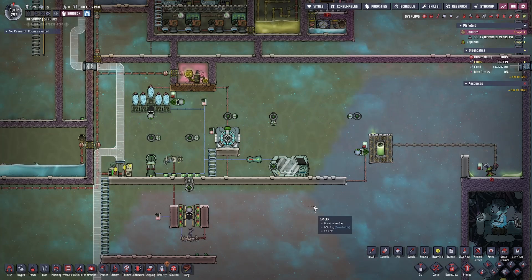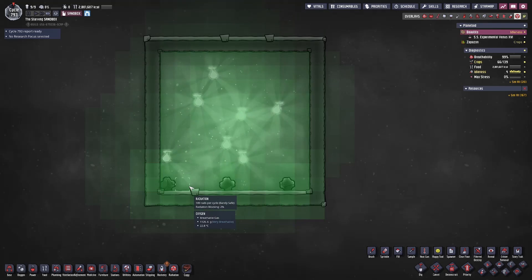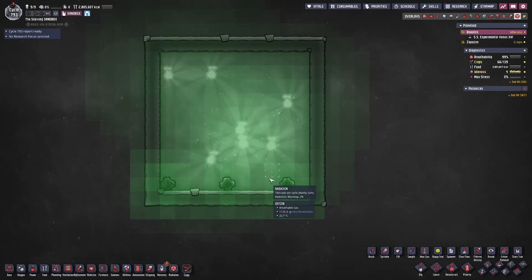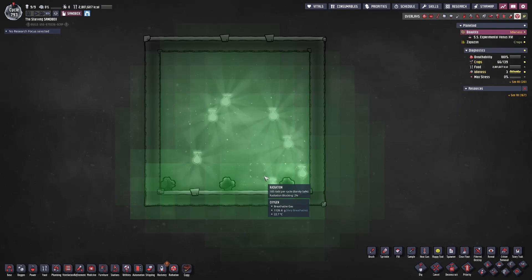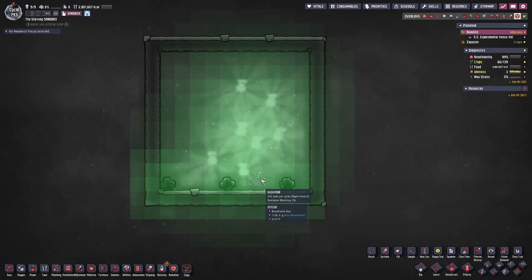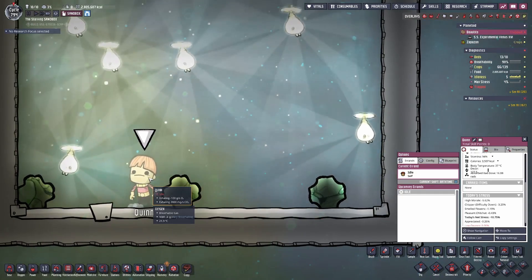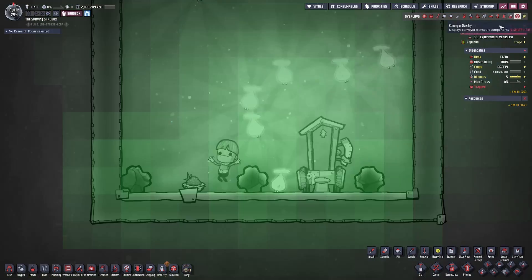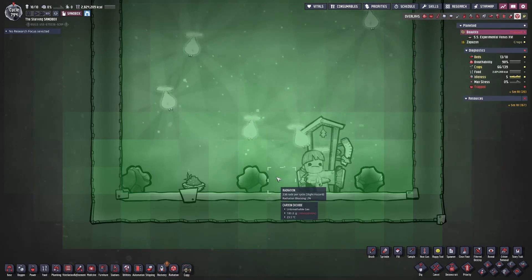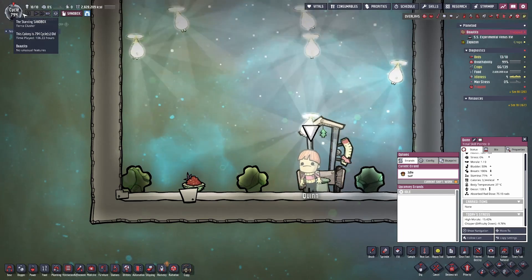Now that we've gone over the basics of radiation and Radbolts, let's go over how radiation sickness affects your duplicants. I'm going to drop a duplicant into a room exposed to radiation from shine bugs and masses of uranium ore — about 1,000 kilograms of uranium ore plus shine bugs producing around 100 to 200 rads per cycle. So we dropped in Quinn, and she's eventually going to be exposed to enough radiation to make her sick. She has an outhouse and some food, because this level of radiation takes quite a while. Even in the significant hazard areas, she's only absorbed 65 rads so far after about half a cycle. It goes to show how resilient duplicants can be to radiation.